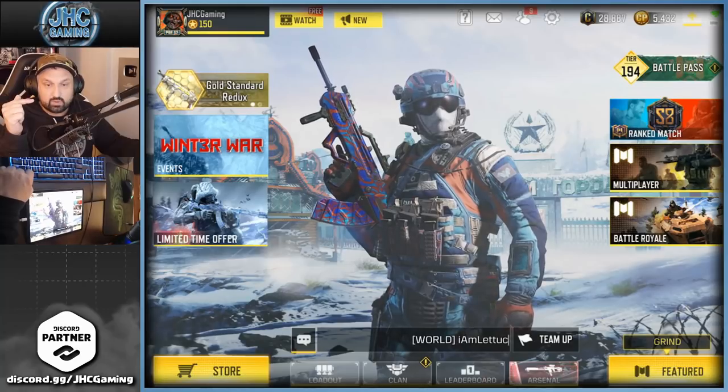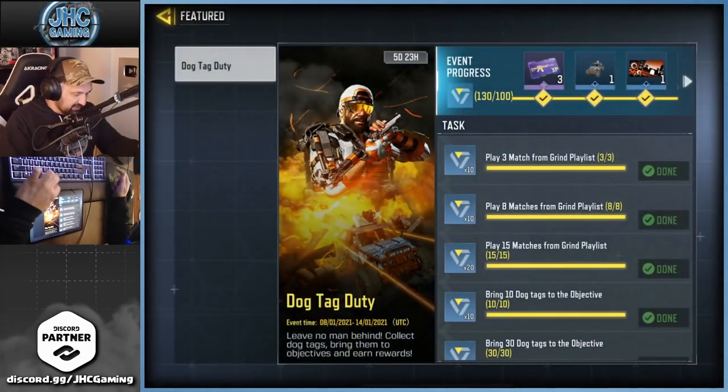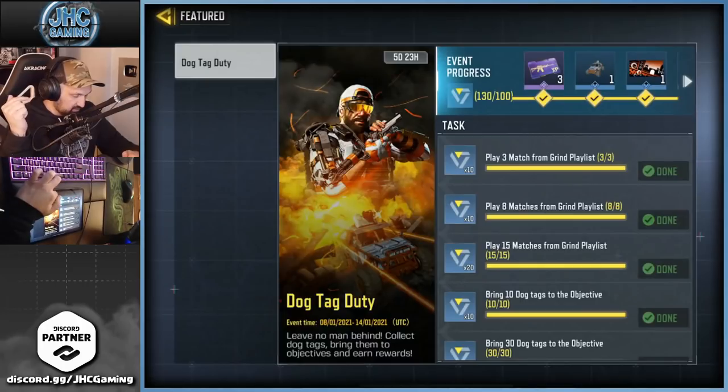First of all, what are these three skins that you can get for free? The first one is here. There's also a Nomad skin that you can get on the Dog Tag Duty event, so you gotta go on Featured.